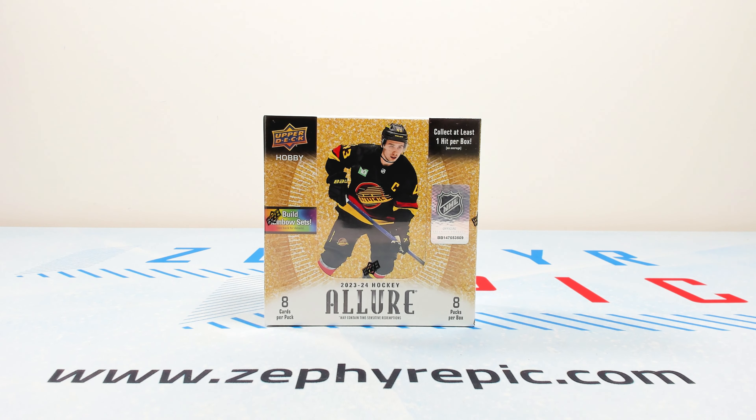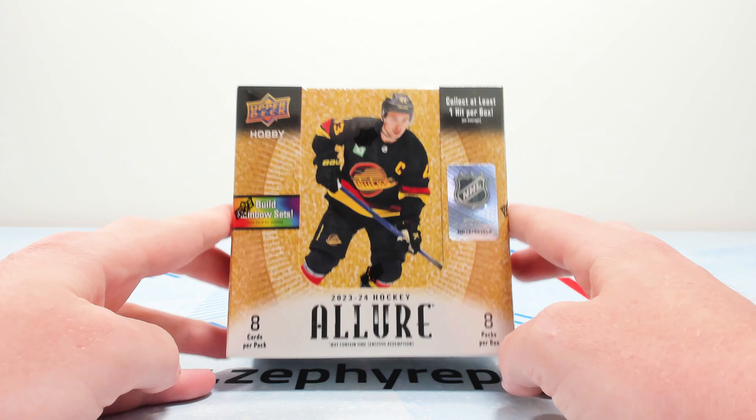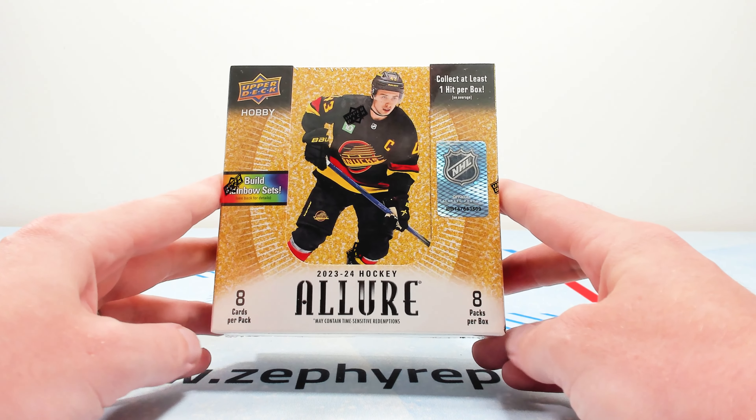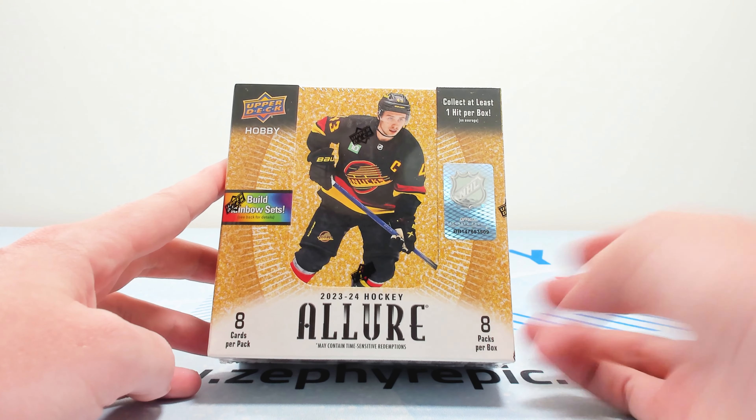Hey everyone, it's Tyler from Zephyr Epic here and welcome to our first look at the brand new 2023-24 Upper Deck Allure Hockey Hobby Box. Allure is an eight card per pack, eight pack per box product where you're mainly chasing after the parallels.